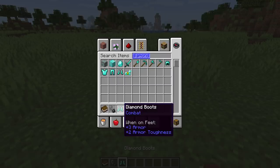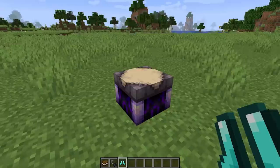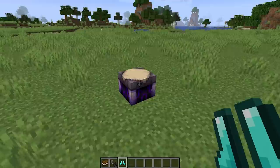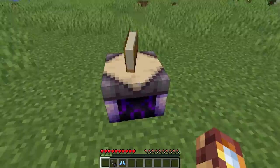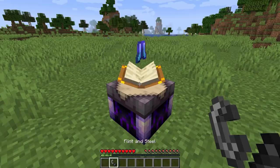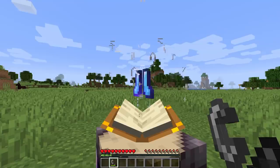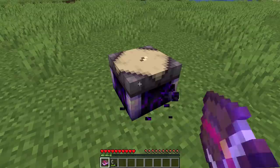So let's take that from the top. The infusion table is created from a netherite ingot, amethyst shard, crying obsidian, and paper — a pretty expensive but very valuable block. Step one: place a book on top of the block. It even looks cool as a decoration. Then place your item on top and light it, and watch as the magic devours the tool, takes the power of the enchantment, and places it inside the book.